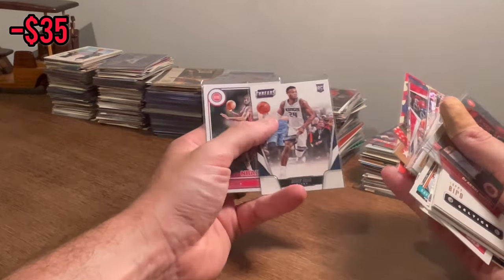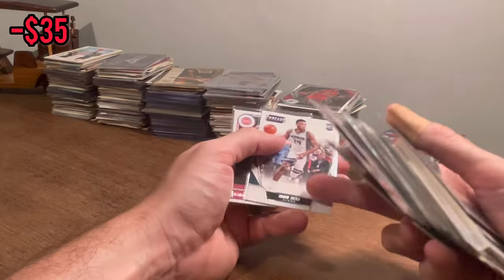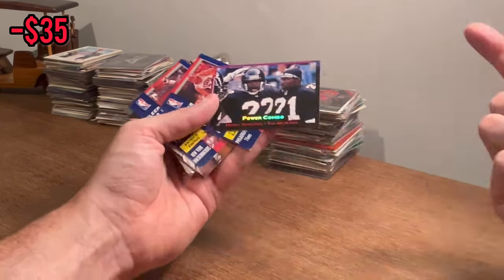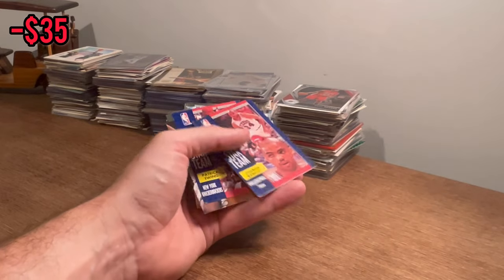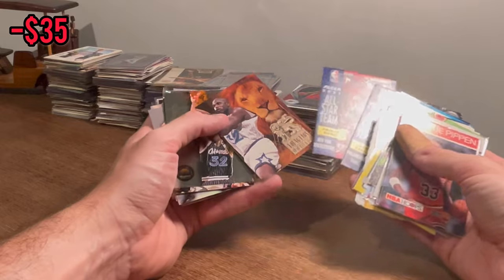Buddy Boeheim. Buddy Heald rookie card — nice card there. We'll go ahead and do that as an extra Easter egg. Good luck. Cool Power Combo — Deion Sanders. Since it's the first football card, we might as well put this in the overall giveaway. We'll do one extra one just because I wasn't expecting a football card, so we'll wait for one more and then we'll announce the overall giveaway.